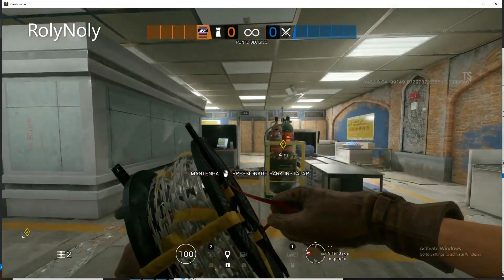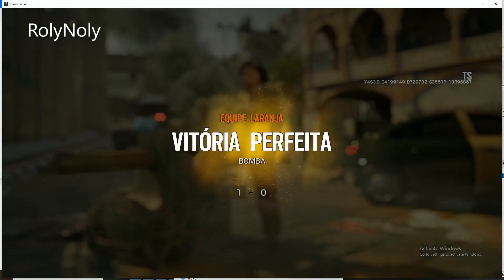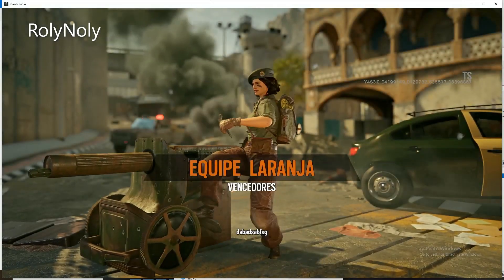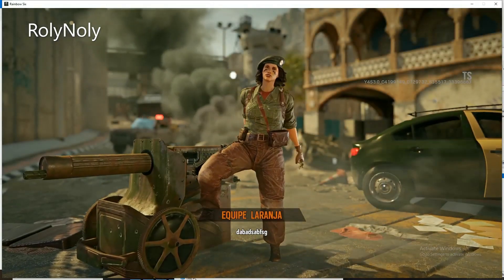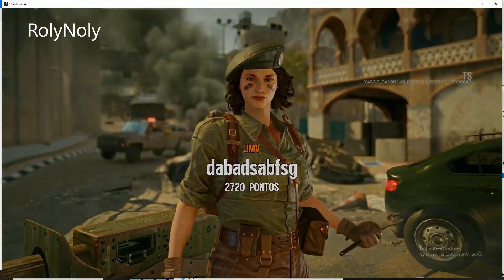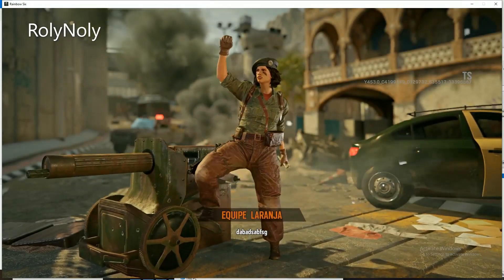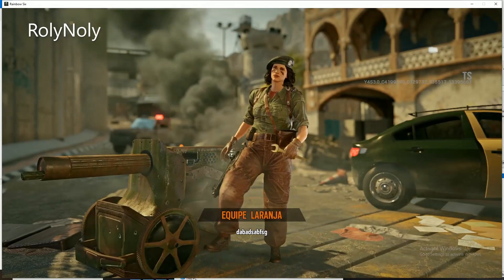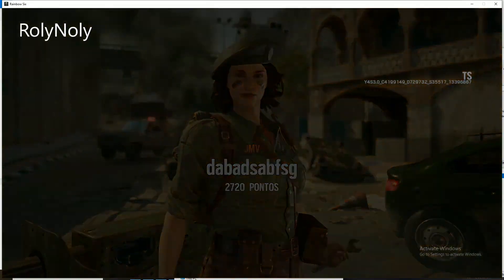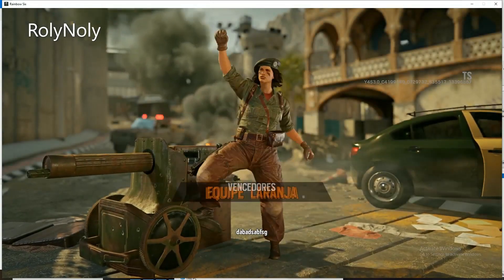Here we're showing off the clothing — you can see the gloves. Now for the MVP animation, I'll just let it play. Nothing too special: she just has that tank — I think it's actually on Fortress, that same tank — and she's just cheering with her spanner. Not the best MVP animation, but the gadget skin and the uniform look really cool.